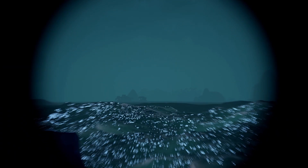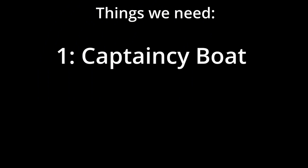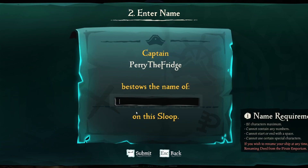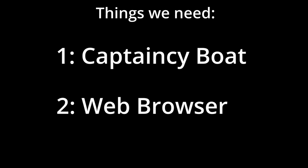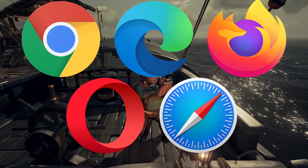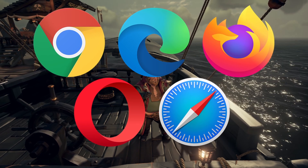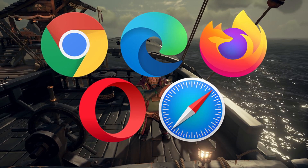So what do we need to get started? For our strategy, we will need two things. First, you will want a captain ship. This isn't technically necessary, but it's going to make this method a lot easier as you won't need to dig bait up every time you set off looking for a wreck. Second, you will need a web browser. We are going to be using a storm tracker to guarantee the wrecks we stop at will spawn the fish, so console players will need to have a tablet or other device handy.